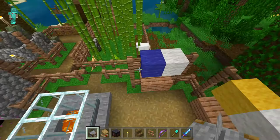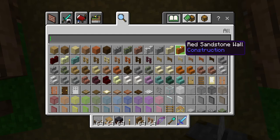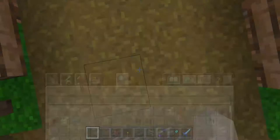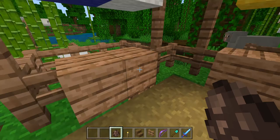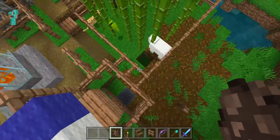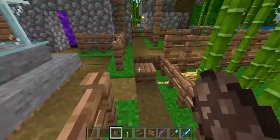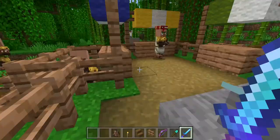Now I just need to get the villagers, which is quite simple in creative because we've got villager eggs. I don't want any villager banner — just the born villager egg. I'll just take that away. I'm going to kill the random ones because I don't want random villagers wandering around.